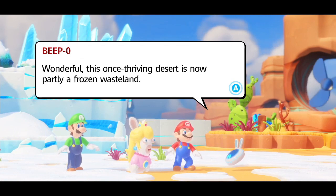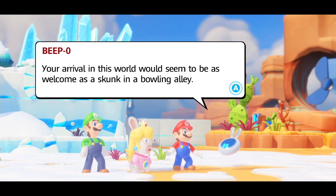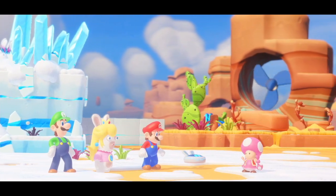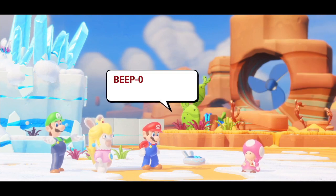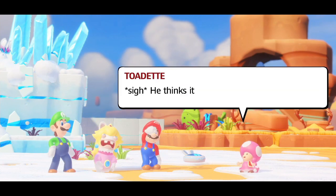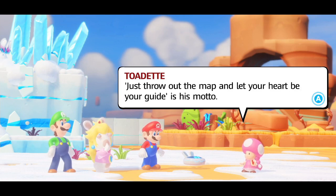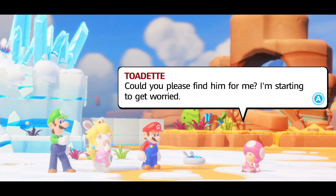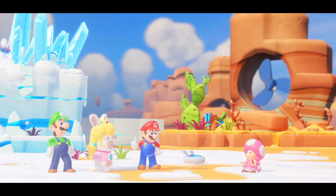This rich thriving desert is now partially a frozen race land. The arrival in this world would seem to be as welcome as a skunk in a building alley. He thinks it's fun — just throw out the map and let your heart be your guide as his motto. I'm starting to get worried. I'll stay here in case he comes back.